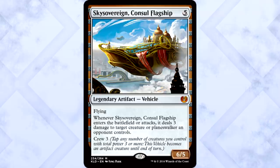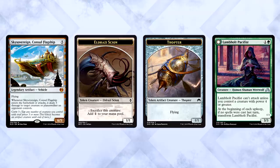Sky Sovereign Consul Flagship is 5 mana for a 6/5 legendary artifact vehicle with flying. When it enters the battlefield or attacks, it deals 3 damage to target creature or planeswalker an opponent controls. It also has crew 3. Tap any number of creatures you control with total power 3 or more — this vehicle becomes an artifact creature until end of turn. New mechanic alert. So we've got vehicles.